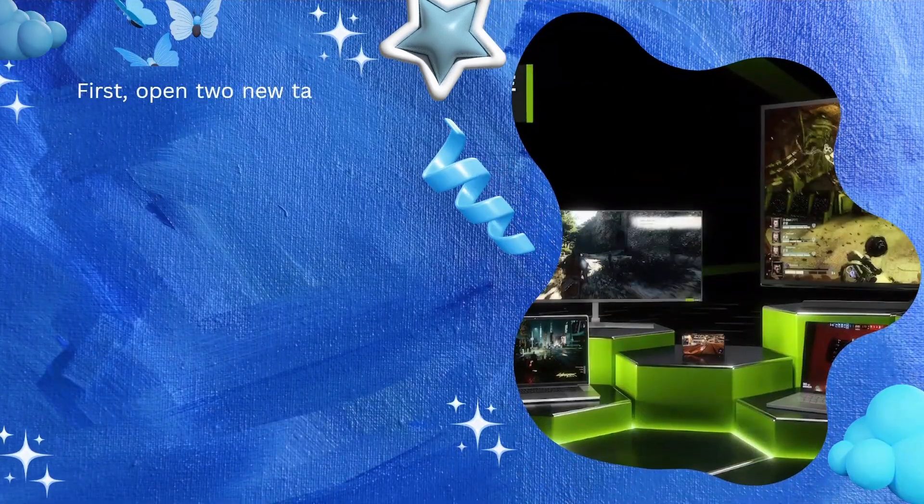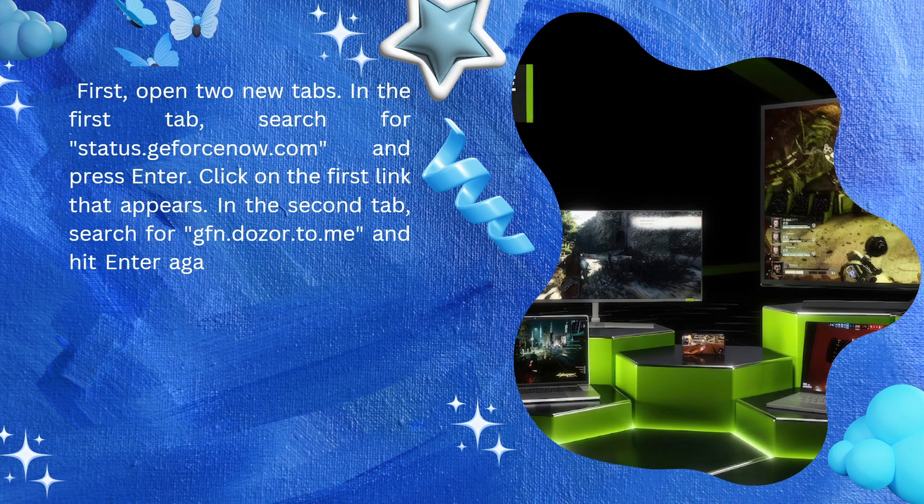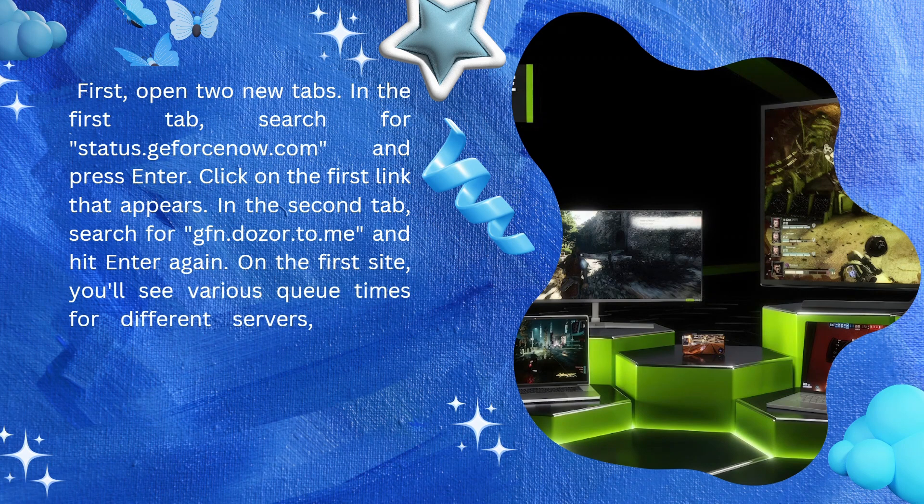First, open two new tabs. In the first tab, search for status.geforcenow.com and press enter, then click on the first link that appears. In the second tab, search for gfn.dozor.to.me and hit enter again.